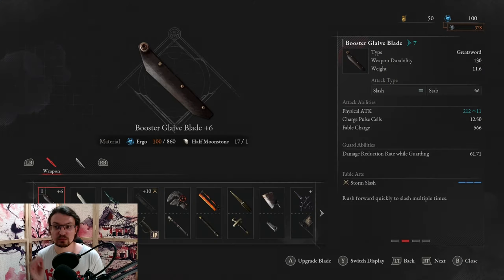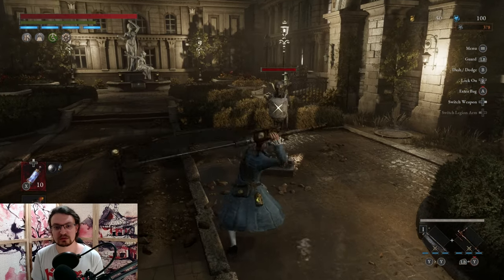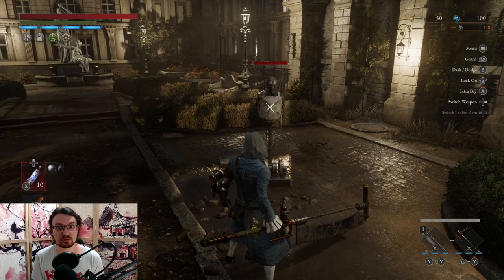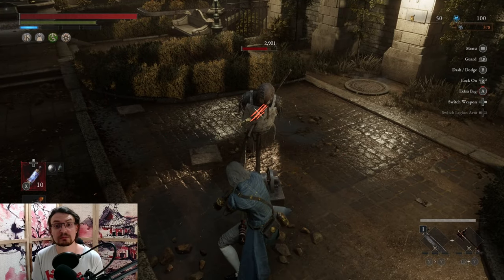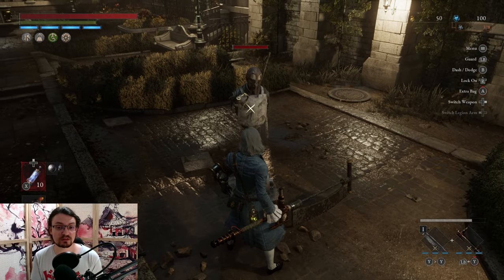Upgrade the Booster Glaive to plus six to really get the performance up and running, but do not upgrade it any further. At this point it's just not worth it and you can find a better weapon right after the Archbishop boss. So the first upgrade is going to be the Bone Cutting Saw Blade. This one increases the physical damage, the charge pulse rate, the fable art charge rate, and the damage reduction of this weapon. The weight is also going to increase, so match your Capacity — and the range of this weapon is going to increase, basically double the length, so your attacks hit targets further away. However, you're going to lose the fabled art attack of the blade because it becomes a two-step attack, but we can also just charge the handle and deal roughly the same damage without the need to do this in two steps.